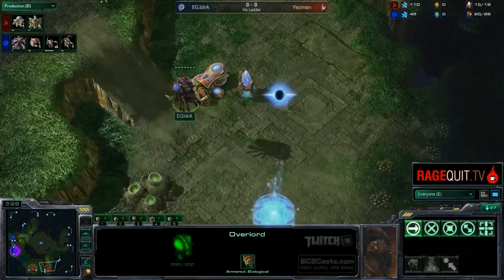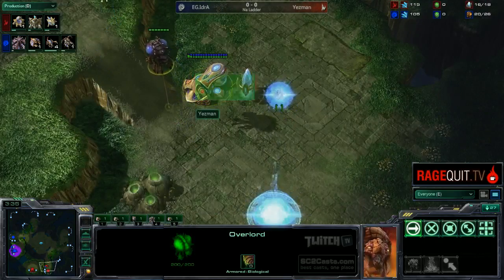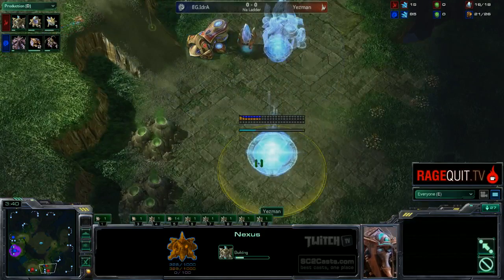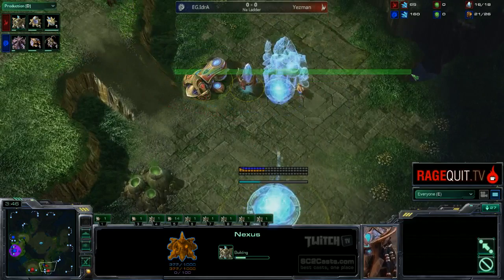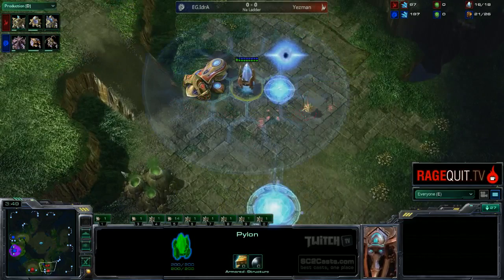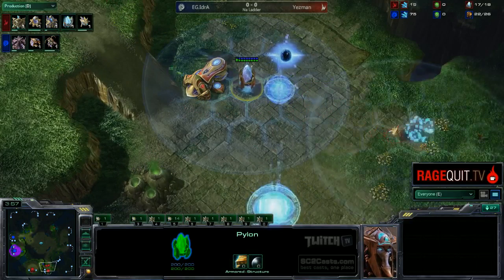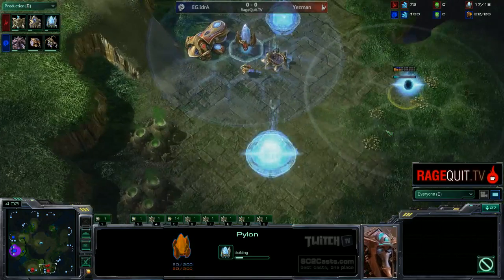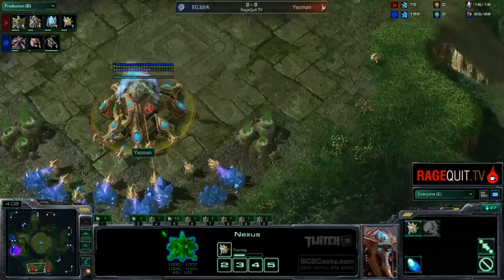We do have a cannon being placed right here. Idra is seeing this wall and going 'huh.' Yasmin is a much better player than me, so maybe that wall I was talking about is not possible to do on Shattered Temple. I really don't like walls where you just go straight across on most maps. I think it's Terminus RE - it's acceptable to do that wall. Another pylon is being placed right here.